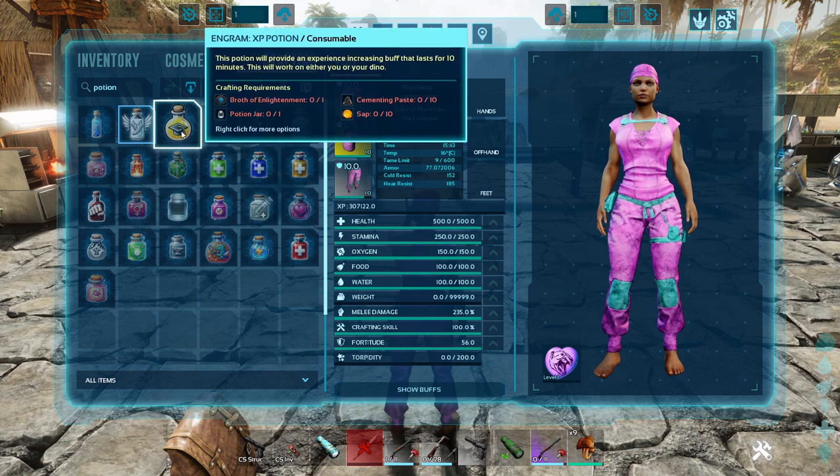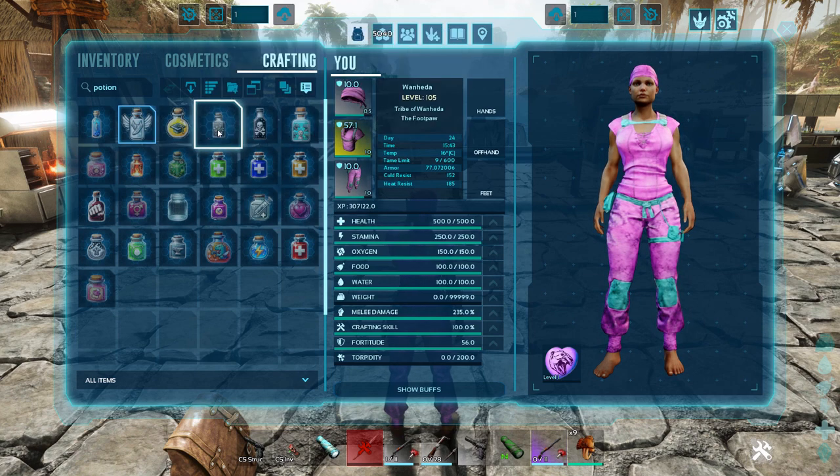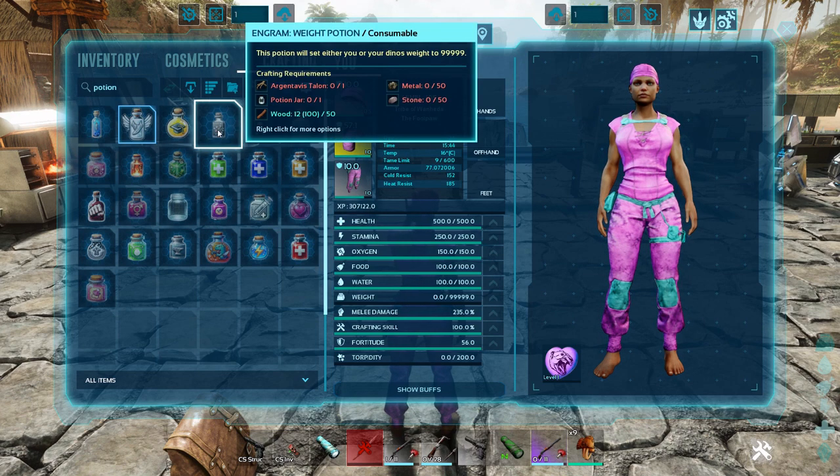The XP potion requires Broth of Enlightenment, Cementing Paste, Sap, and a Potion Jar. The Potion Jar is made from Hide, Crystal, and Cementing Paste, so all of the potions require this jar in order to make them. The Weight Potion will set you or your dino's weight to 99,999.